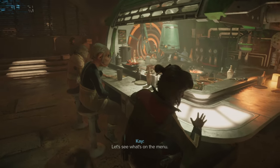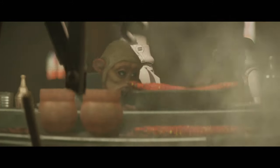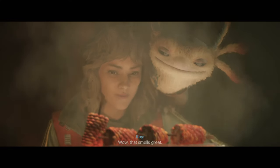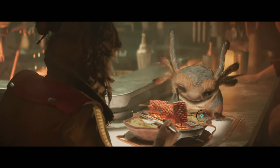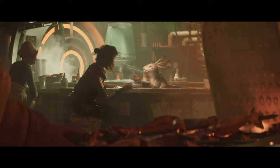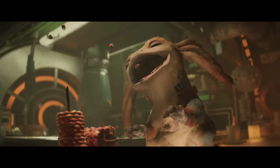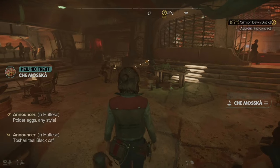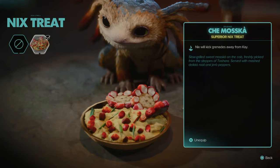I find a nice looking food stand and decide to eat. We get a whole minigame out of it — button prompts, blowing on it to cook faster, catching the food. It's like a quantum dream game. Nyx gets to eat too. We unlock a new ability for Nyx from the meal: he'll kick grenades away.